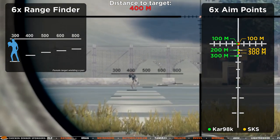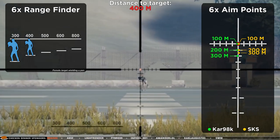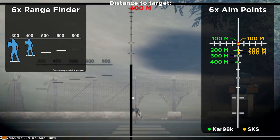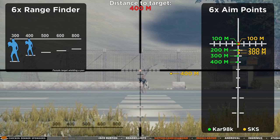At 400 meters the rangefinder checks out again and the enemy fits between the lines on the 400 meter mark. Using the Kar98k we need to aim using the third line on the reticle. For the SKS the aim point is between the second and the third line.